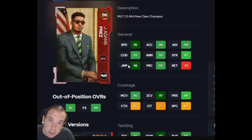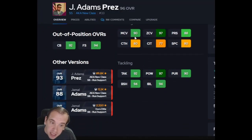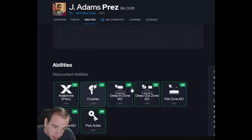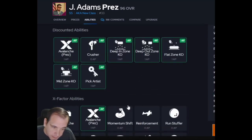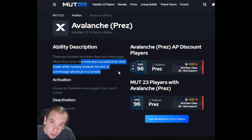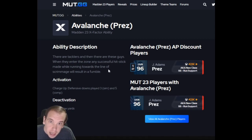Last on the list is Perez — 95 speed, crazy man coverage, crazy zone. What's special about this card? He's the only person that gets this: when he's in the zone, a successful hit stick will result in a fumble. This guy can change a game. If they fumble and you get the ball back, that could definitely win you a game. He's a game changer — yes, he's on the list of must-haves. You should go get Press and go get him now.